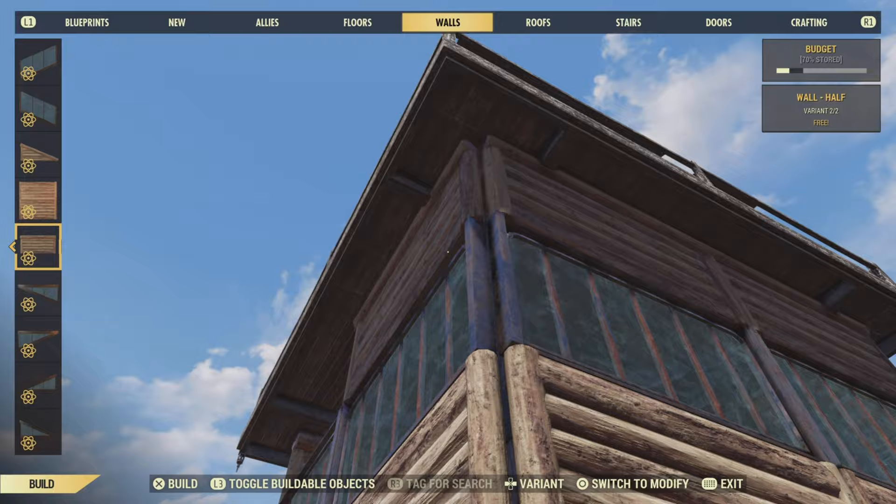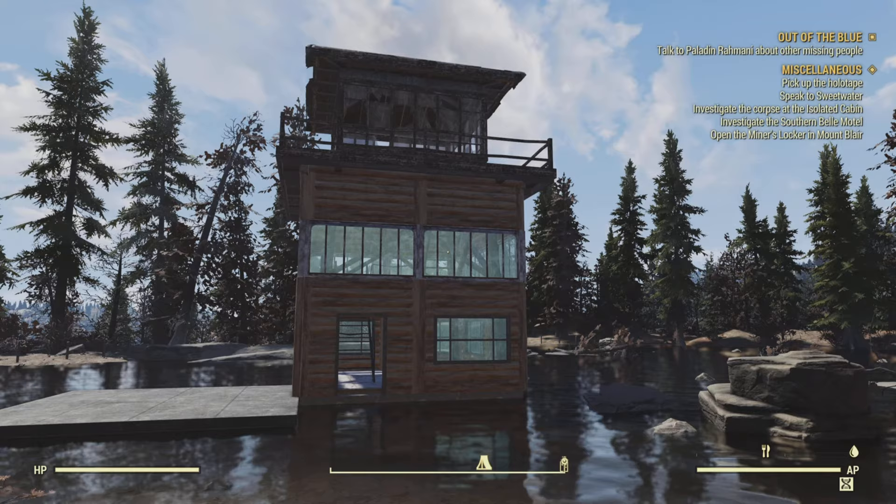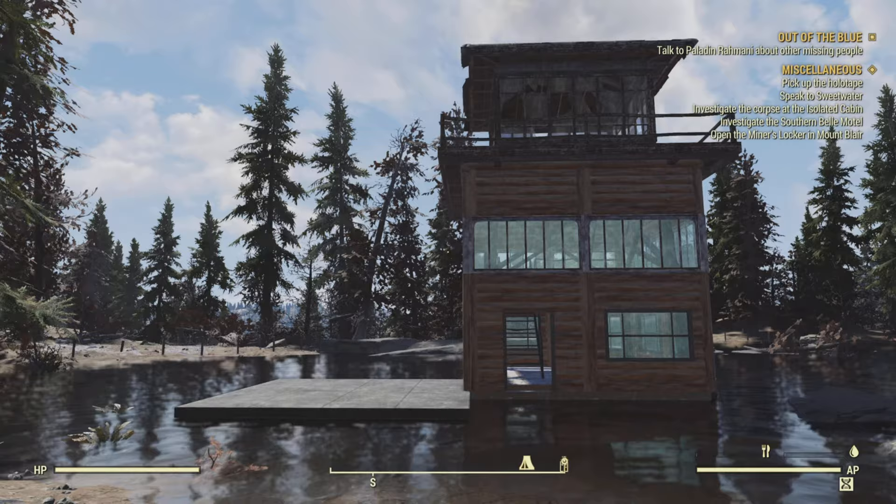And this is why the foundation height is absolutely critical. These log cabin walls sit perfectly under the viewing platform. If we wouldn't have got that right, it'd look absolutely terrible. Once you've got all your log cabin walls in, this is what you should be left with. Doesn't look too bad, but I think we can add to this.